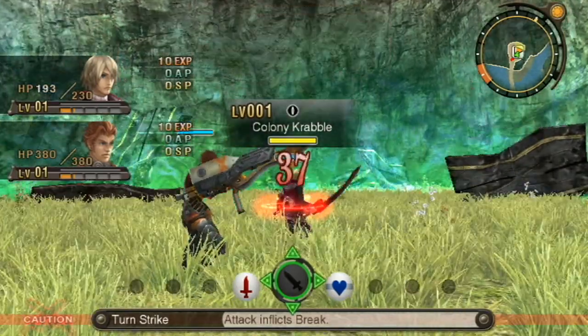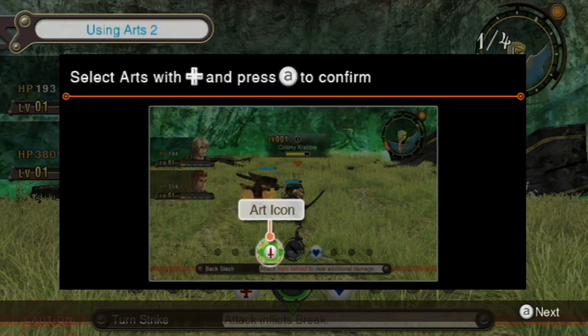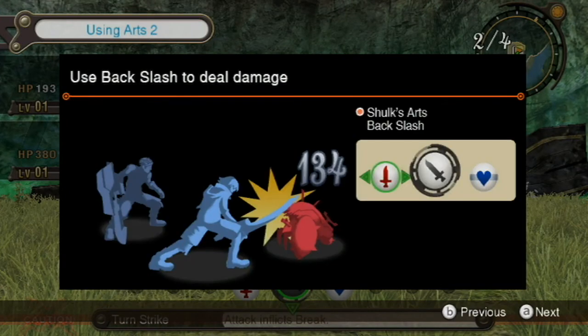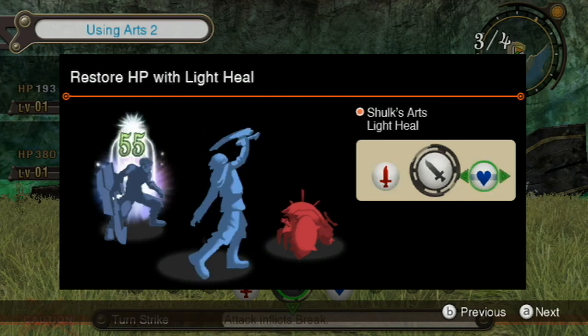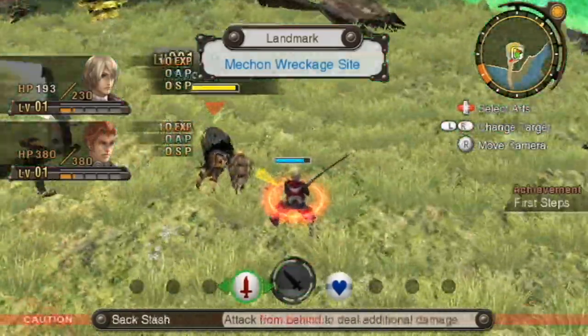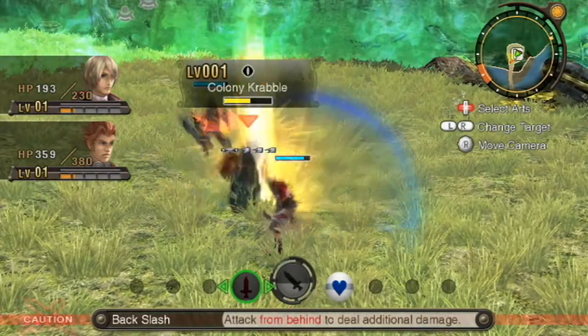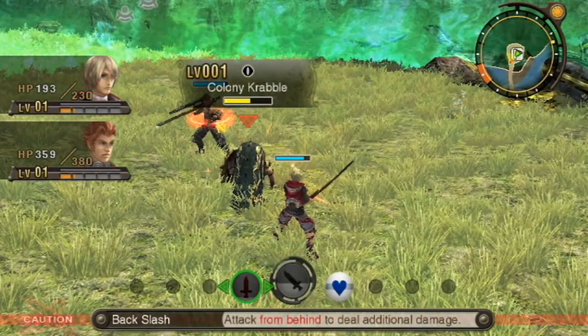I love when crabbles use mech armor. Anyway, the HP gauge - when depleted, it causes the character to be incapacitated. If you've played an RPG, you know how that works. Press to use your arts, use Backslash to deal damage. Use Light Heal to heal - select who you want to heal. Simple things. Also, your placement matters: Backslash will obviously deal more damage from behind.